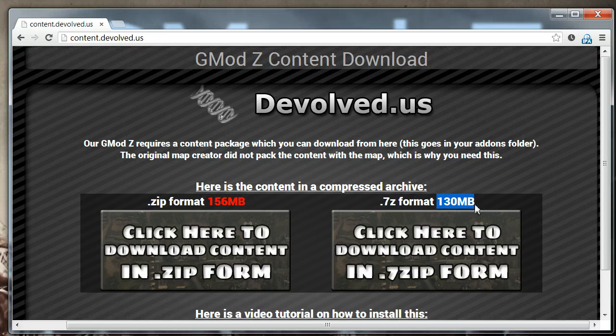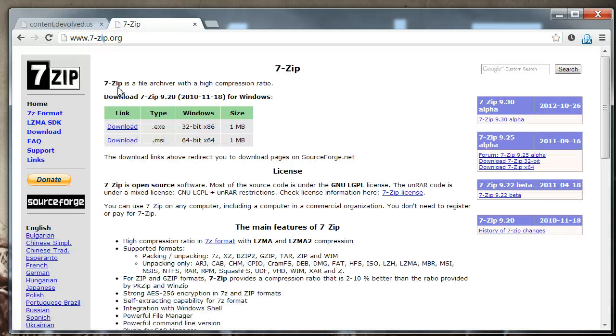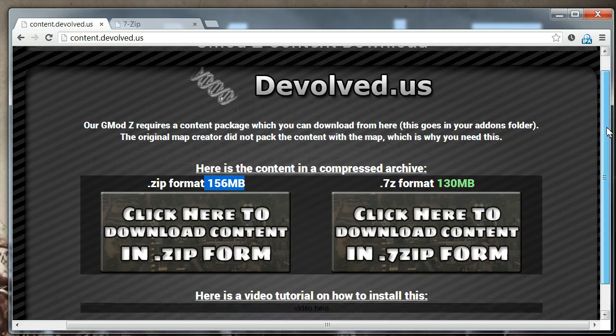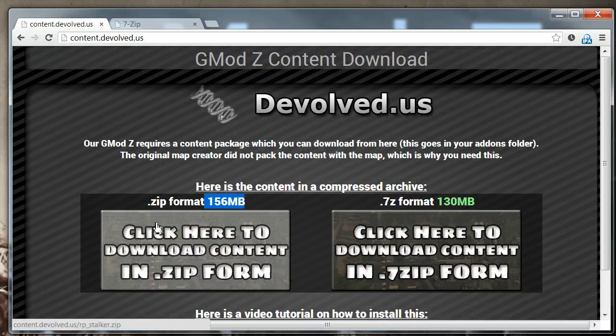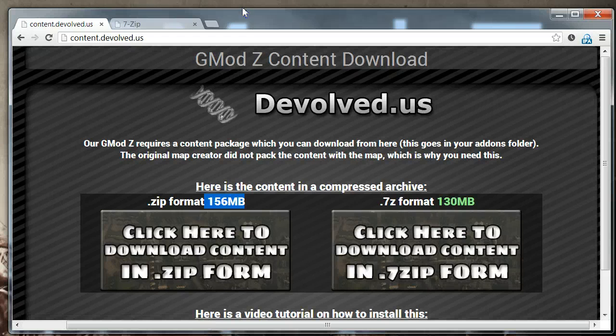One is in 7-zip format, which is smaller than the other .zip format. If you do not know what these are, or you don't know how to extract an archive, head to 7-zip.org and click right here and download this. Once you have this installed, go back to the content.Devolve.us website and either download the .zip format or the .7-zip format, depending on your choosing.